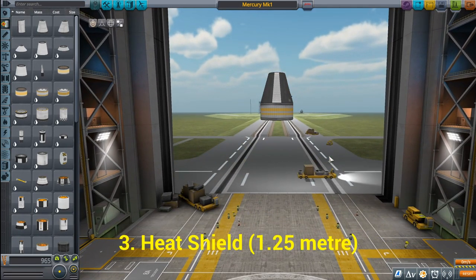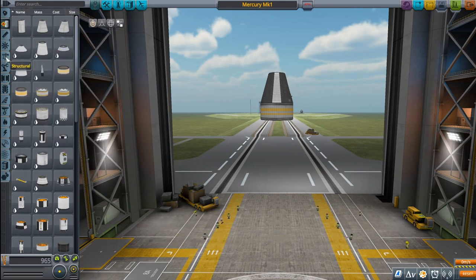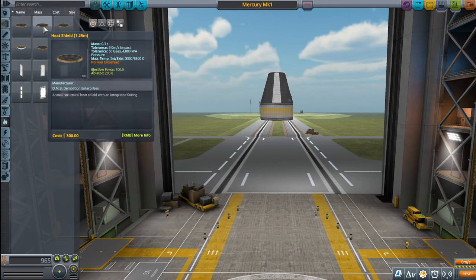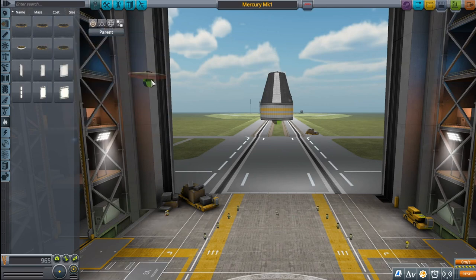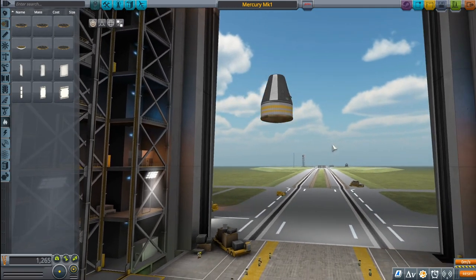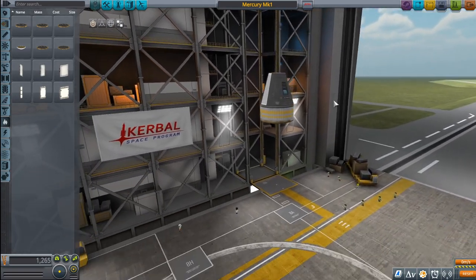Next we're going to need a heat shield, which we can find under the Thermal section. We're looking for a 1.25 meter heat shield — here's the second one in the thermal section. Click on that once and snap it into place. The heat shield will protect our pod as it returns to Kerbin from orbit.